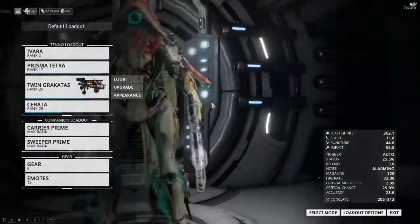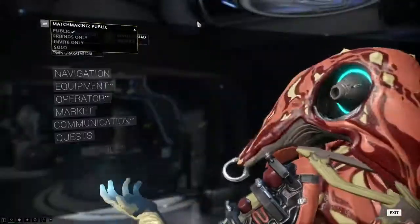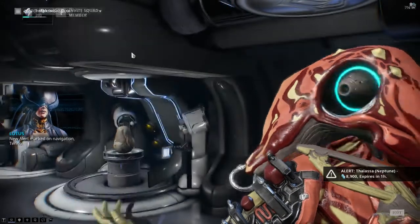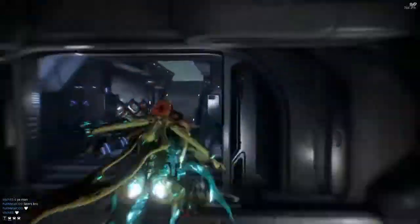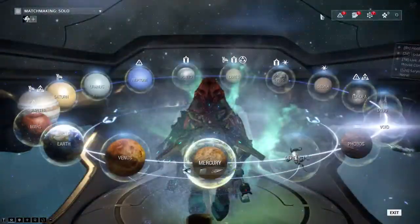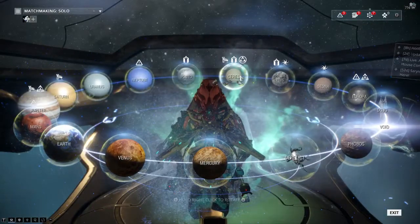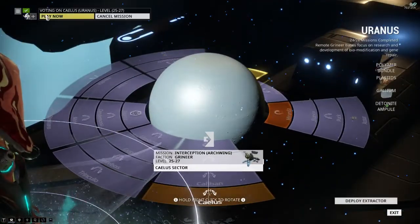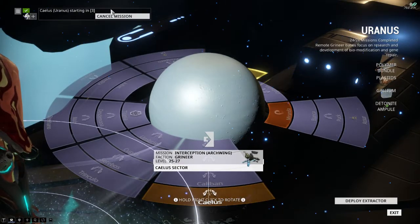Now we are going to switch down from Public to Solo, because we are doing this on our own. If you wanted to make this a bit easier on yourself, Itzal is incredibly useful for soloing, just because of the speed of diving between points. But we'll get on to that in a moment — so we are just going to load this up.